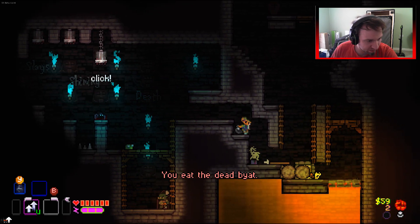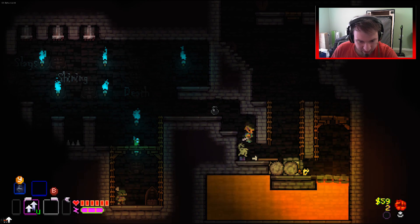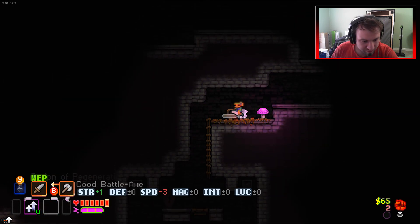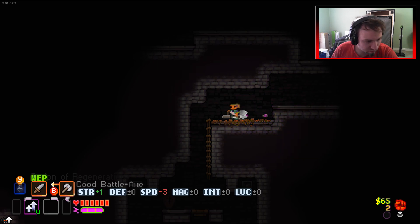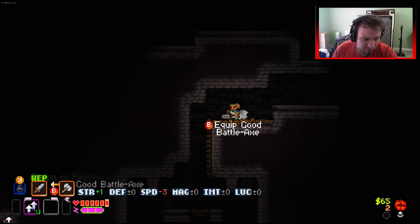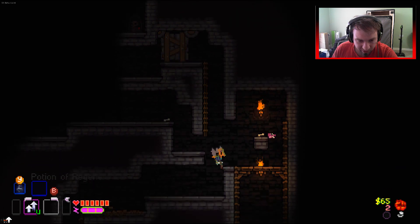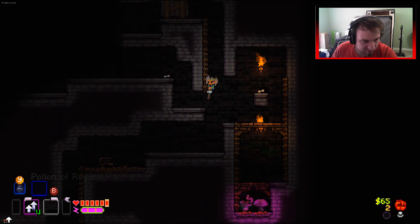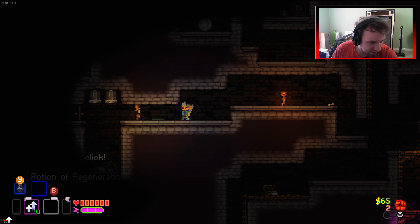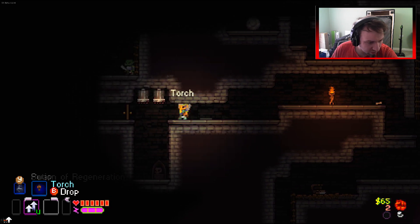Stupid bat - that actually worked out just fine, because we can always spawn him when we want to spawn him. It's better that way than just spawning him willy-nilly. We're jumping like a beast! Strength and lose three speed - don't know if I want that really. Nothing we need over there - let's just grab a torch to help light our way. Hello traps! We've got gossamer.